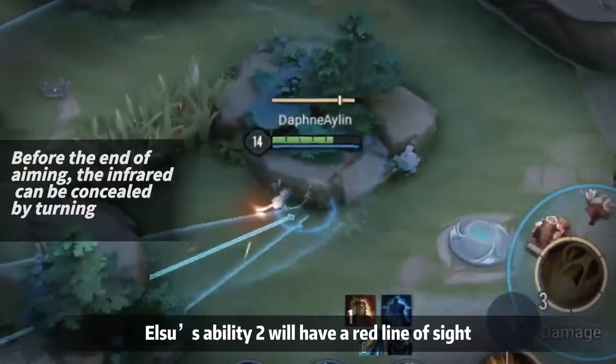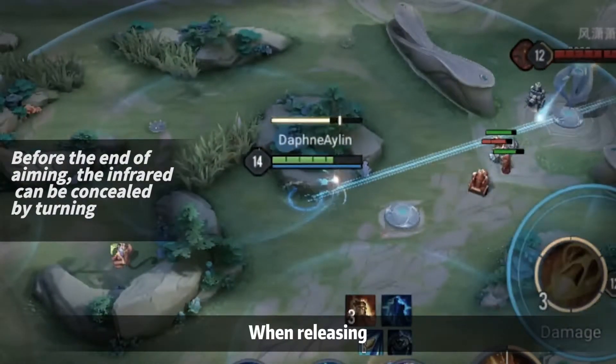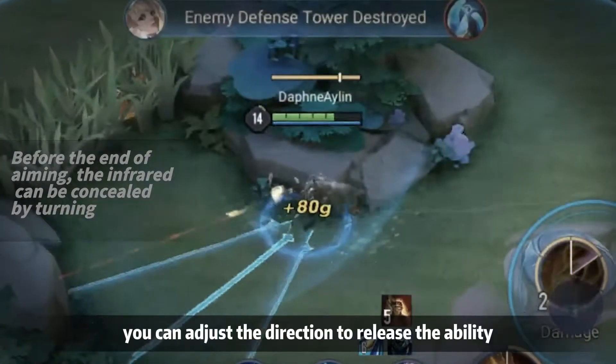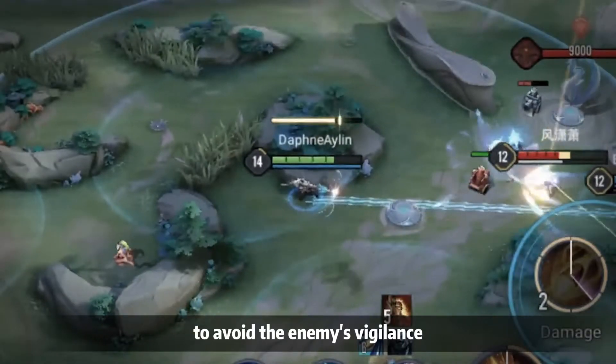Elsu's Skill 2 will show a red line of sight that can be seen by the enemy when aiming. When about to release, you can aim backward to hide the aim line. After aiming, you can adjust the direction to release the skill to avoid the enemy's vigilance.